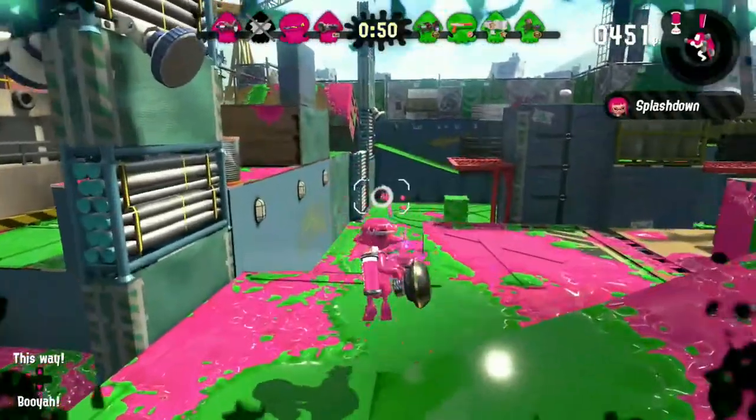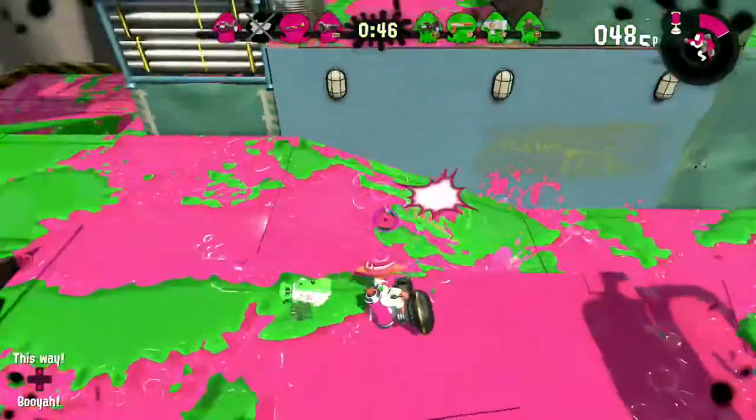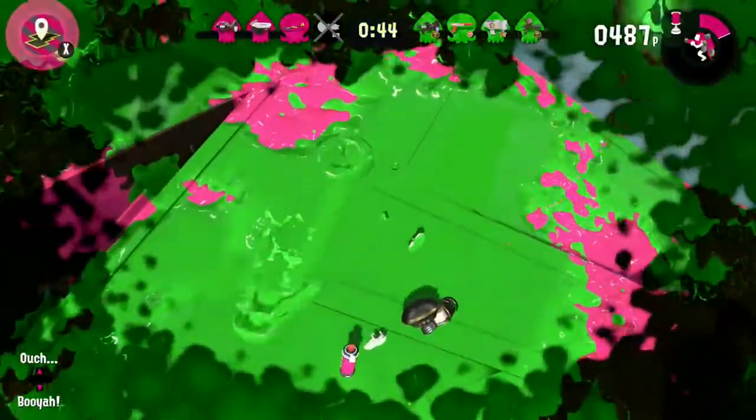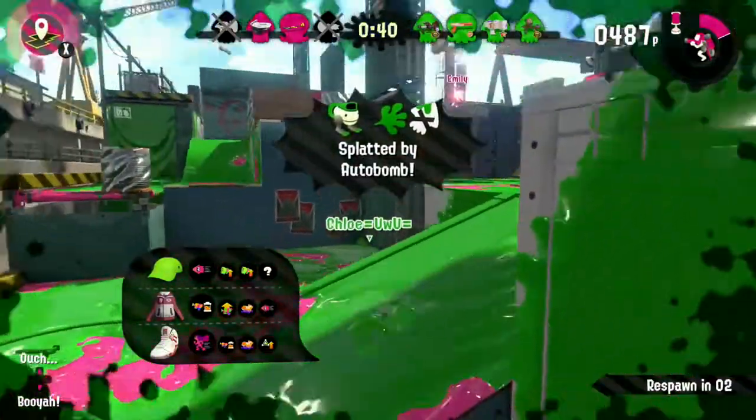Now we have the better Nautilus — the Nautilus 79. The Nautilus 79 has Suction Bomb, which does 200 damage according to the testing range, and Inkjet. This one is basically a clone of the last one, but better.